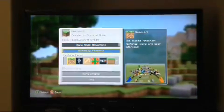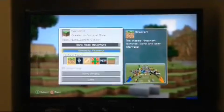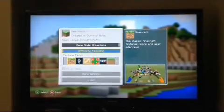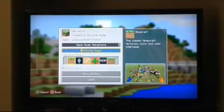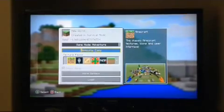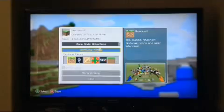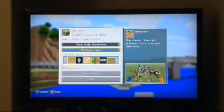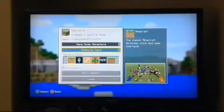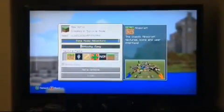Then, difficulties. These are dependent on the enemies or monsters. Peaceful is no monsters at all. Easy is kind of like what it says — only a little bit of monsters. Normal is a little bit more monsters, and hard is probably the hardest — there are tons and tons of monsters. We're doing it on easy and on survival.